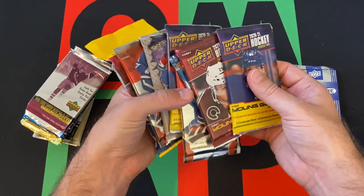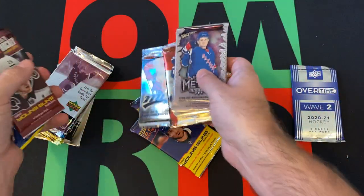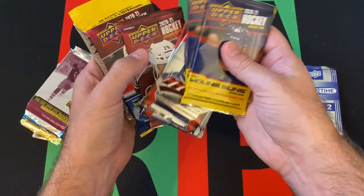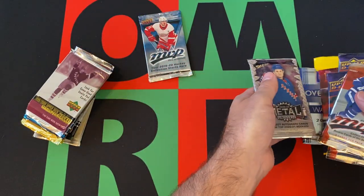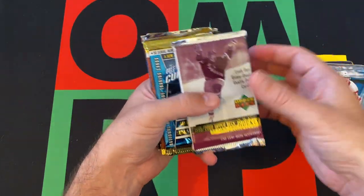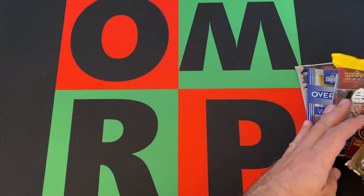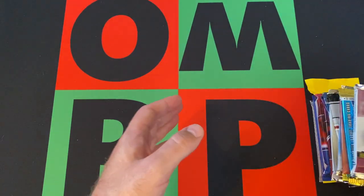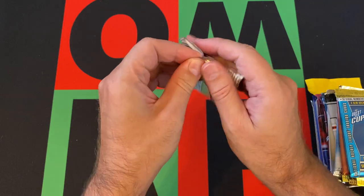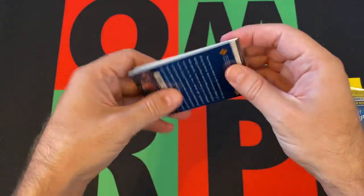Starting off with 99-2000 Upper Deck Series 2. No idea what's in this or who the rookies are, so hopefully we find something cool. Unfortunately they are a little bit bricked up — one of the problems of cards from this era. We got Perz Fadavet, Mariusz Czeszczewski — those are like the two worst cards to start off with because I don't know their names. TV Heizerman, Oleg Saprachan, Scott Lachance, Adam Deadmarsh, Trevor Kidd, Stefan Fasset, Phil Housley, and Jason Strudwick. Got the Heizerman, but other than that not much to talk about in that pack.